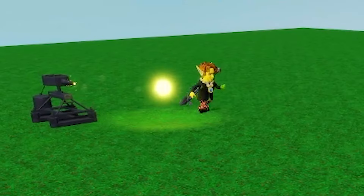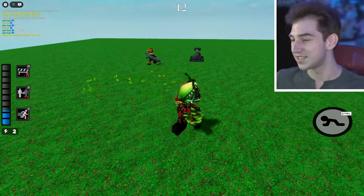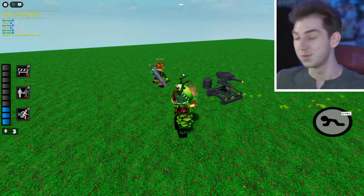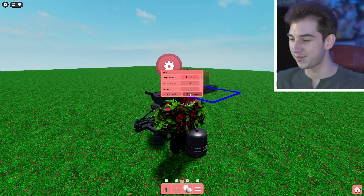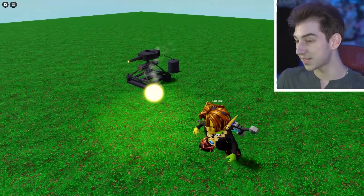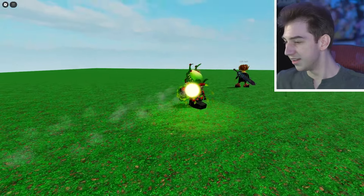Projectile speed controls how fast the orbs move in midair. Wow, okay — that was fast! It was spawn camping Epic Tank immediately as he started moving. It's still on homing mode and those orbs move way faster. On the contrary, let's change the projectile speed to something much slower — let's set it to five, a snail's pace. That's almost the same speed as Mr. P's orbs, maybe a little bit slower.